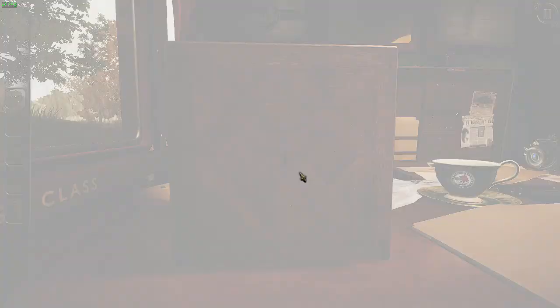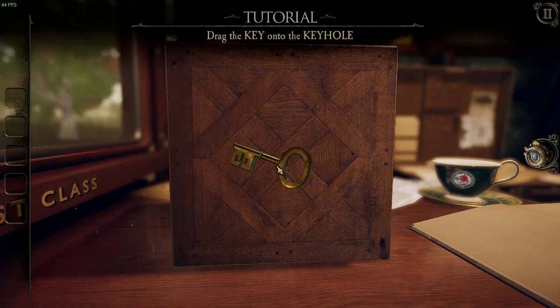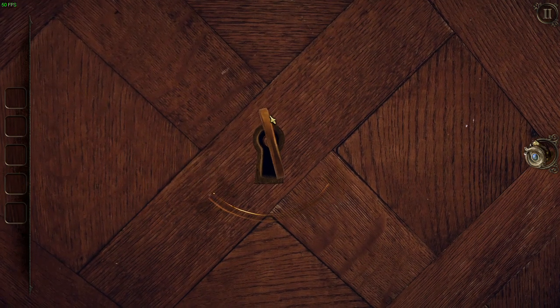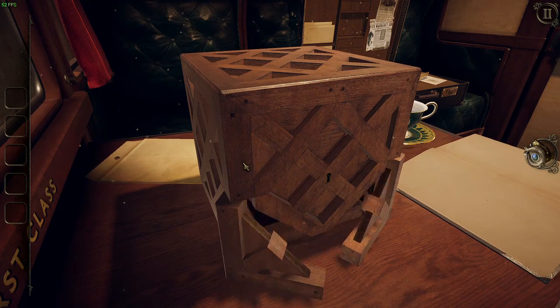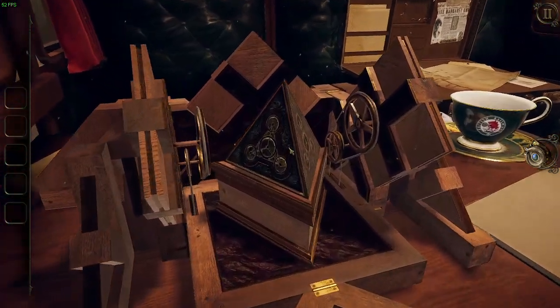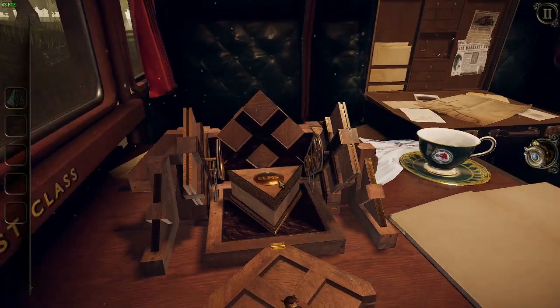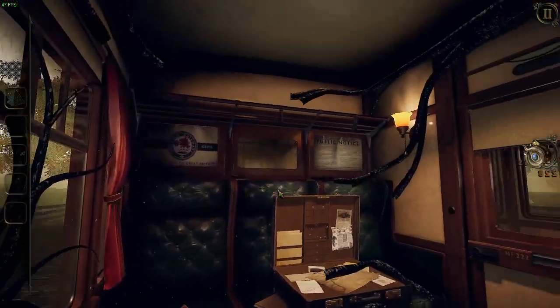Take it easy on us right now — and of course this is just a tutorial. And there's the triangle. Gray pyramid. There's the vines again.